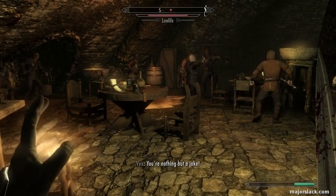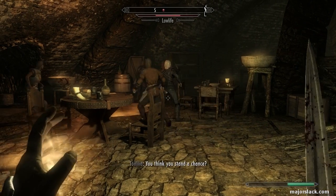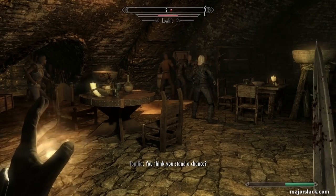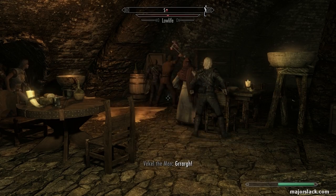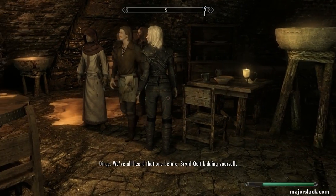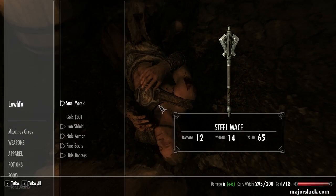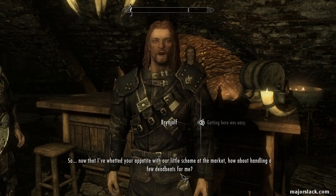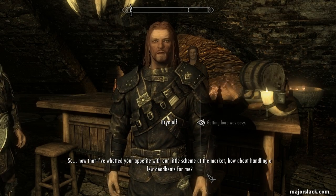As soon as you get in the Ragged Flagon, run for it — go right around the back. He followed me in. What happens is the Thieves Guild guys will whack him for you, which is pretty funny, and this takes care of him so you don't have to deal with him on the way back out. Because we've got to go back out again and back in again. This is on Legendary difficulty of course. Once he's down, get some loot off him. Then go talk to Brynjolf and tell him you made it into the Ragged Flagon.